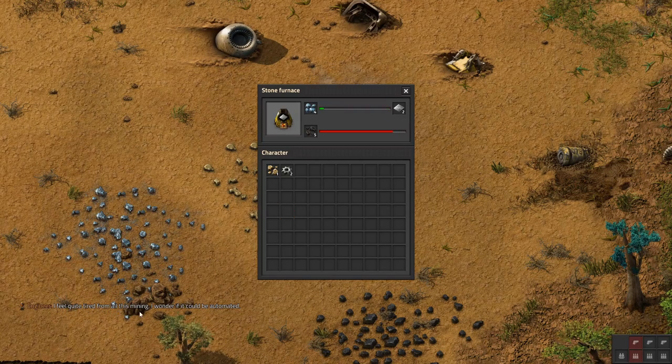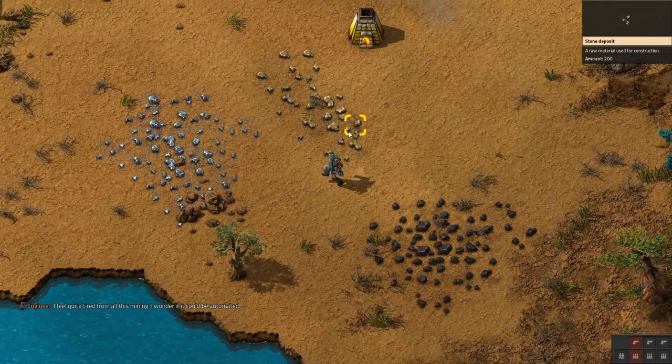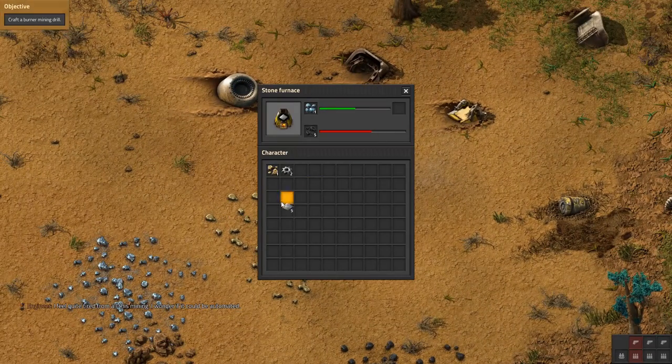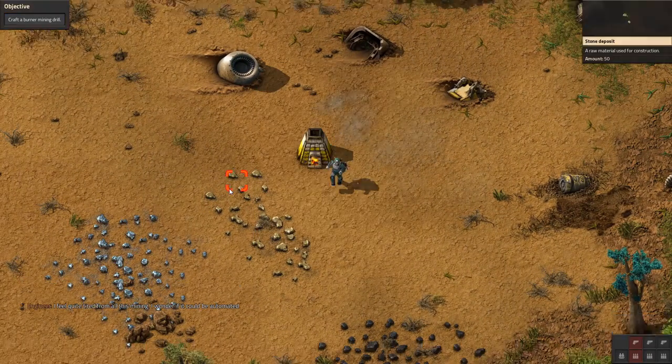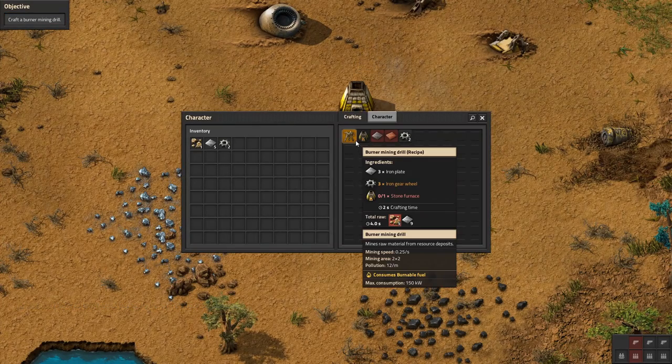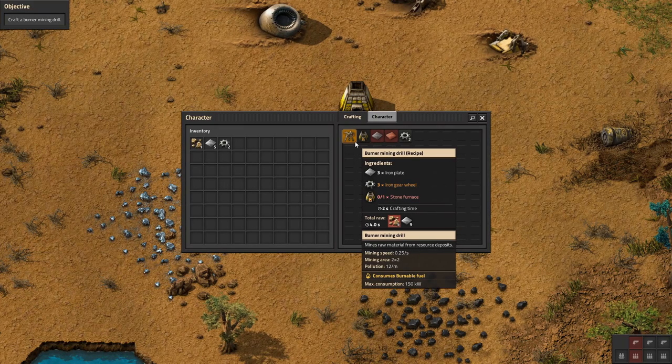I feel quite tired from all this mining. I wonder if it could be automated. Take the smelted iron plates from the stone furnace. Let's craft a burner mining drill. So that's going to be in here — to build it we need three iron plates, three iron gear wheels, and one stone furnace.